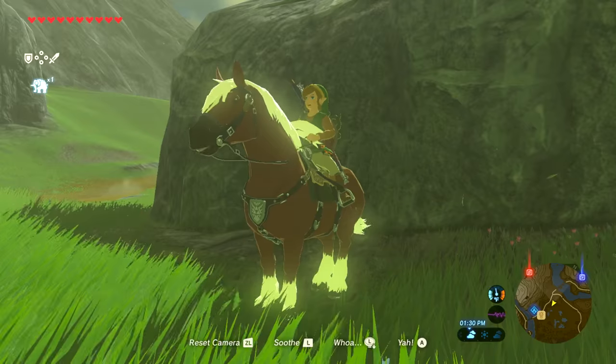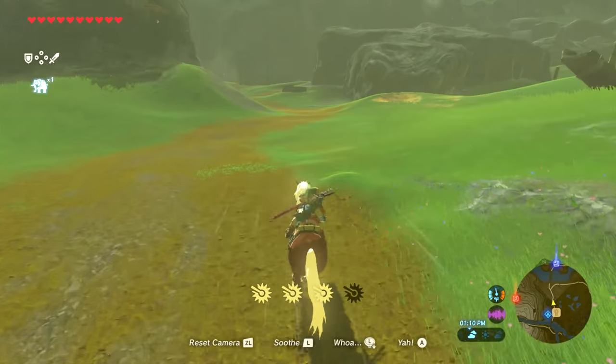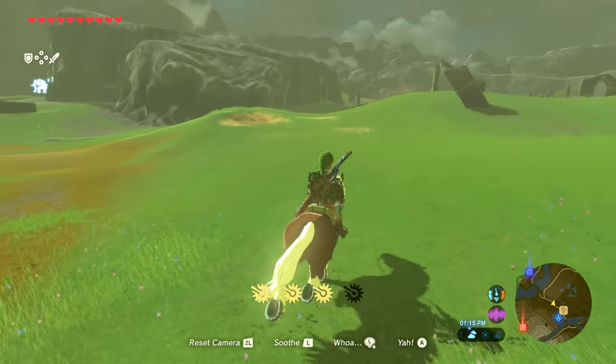Epona is the most powerful horse in the game. However, you'll need to scan the Super Smash Bros. Link amiibo to unlock her. Once she's been acquired, she can be registered at a stable for later use.